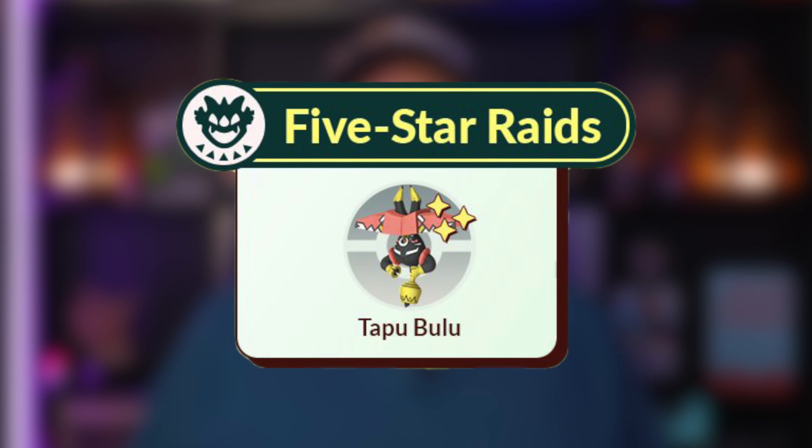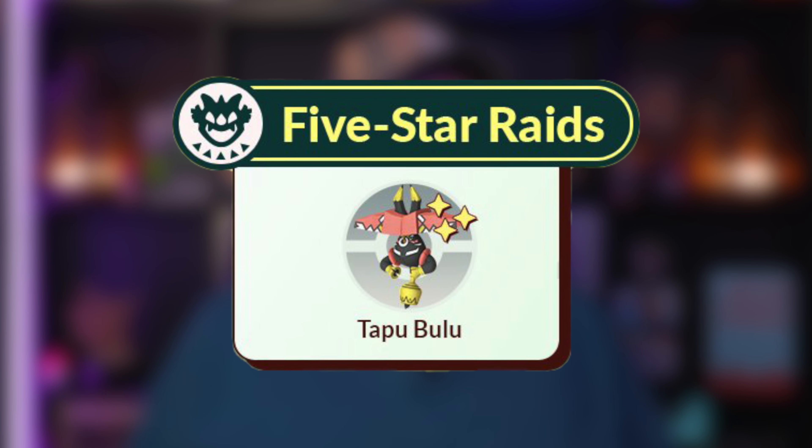In the five-star raids we will have Tapu Bulu, and just like the Tapus before it, it will also know Nature's Madness.